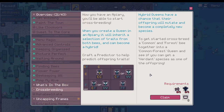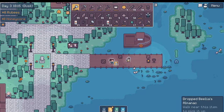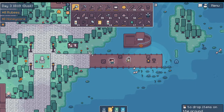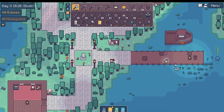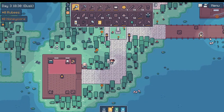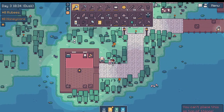Crossbreeding — now that you have an apiary, you'll be able to start crossbreeding. Actually, we'll save that for the next episode — I don't want to overwhelm you in this one, or me. Here, Grandma, have some roses.